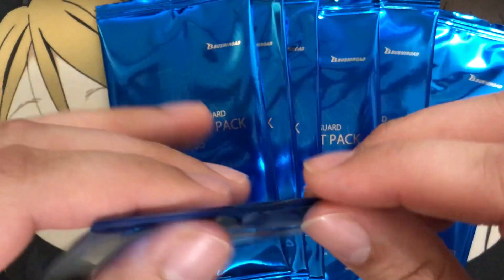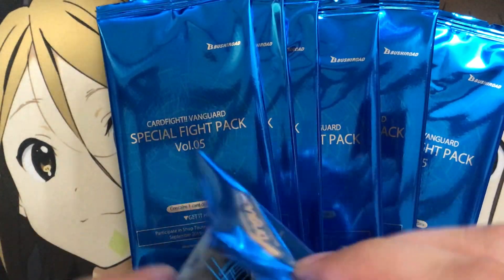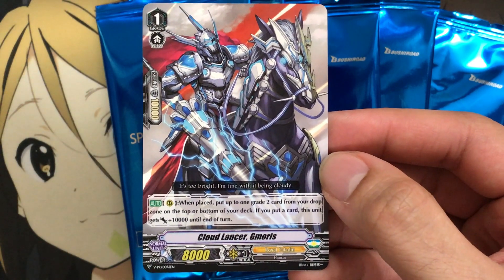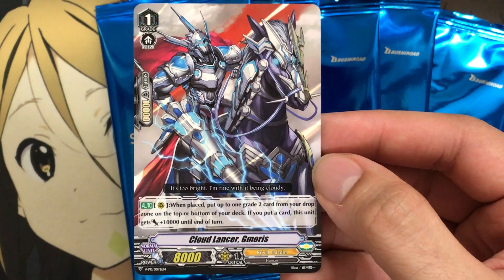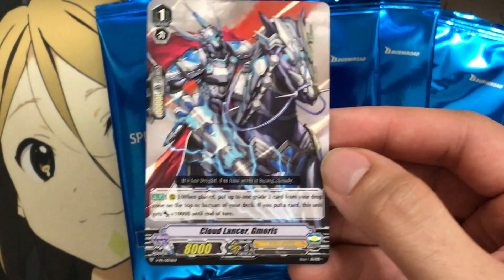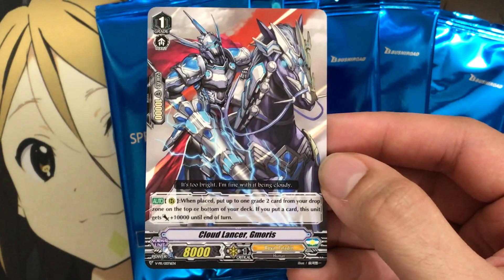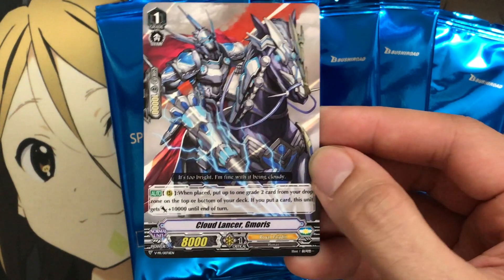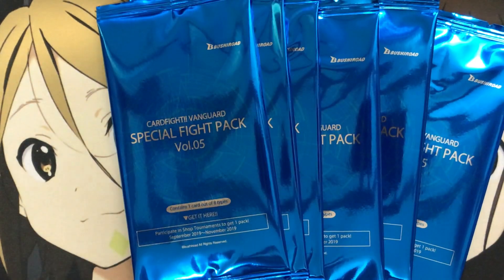I believe we got promos for all of the clans in the new sets aside from Gold Paladin. So our next one is for Royal Paladin — Cloud Lancer Gamorris. On rear, put up to one grade 2 card from your drop zone on the top or bottom of your deck. If you put a card, this unit gets plus 10,000 power until end of turn. They always seem to kind of underwhelm the Royal Paladin promos — having to put something back just for a plus 10 power for this grade 1. Looks very cool though; I almost thought it was a Shadow Paladin with how the knight looks on this card.